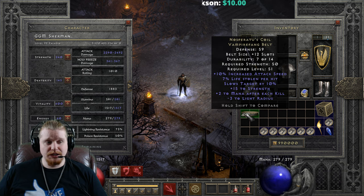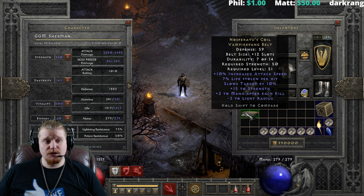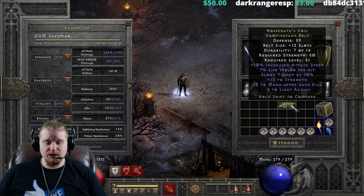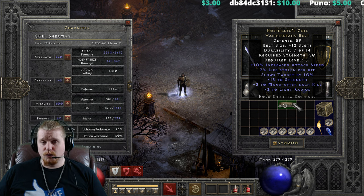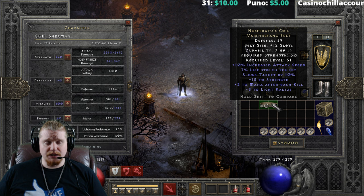So who could potentially utilize this belt and why? Well, a Bowazon I think could get relatively good use out of this. The slows target combined with the lifesteal and the attack speed make very good choices, and the strength would allow her to not have to put so many points into strength for armor and bows. This could also work relatively well on a Javazon for the same reasons. Basically any melee character could get relatively good use out of this belt — a Zeal Paladin, a Vengeance Paladin, or a Barbarian who was whirlwinding around would find slows target very, very nice.